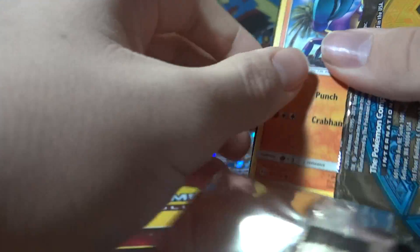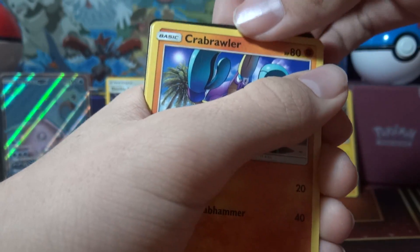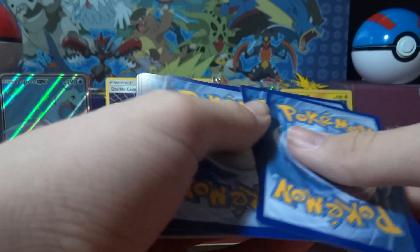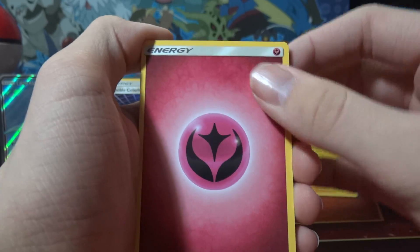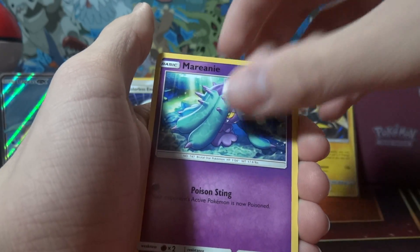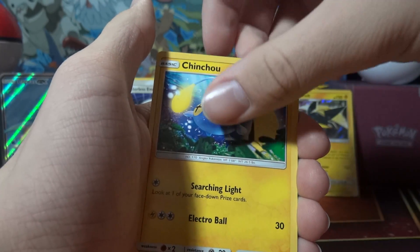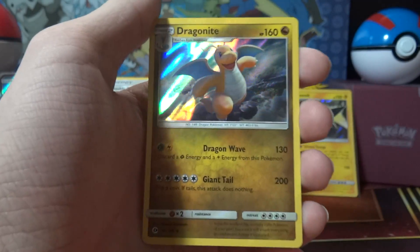Definitely a little different than what we've seen so far. Can we get three white code cards in the same stretch? Yep — oh my god! This is weird. Fairy energy, Poison Barb, Turtonator, Potion, Crabrawler, Mareanie, Dragonair, Lurantis, Rattata, Chinchou, and hollow Dragonite. That's cool.